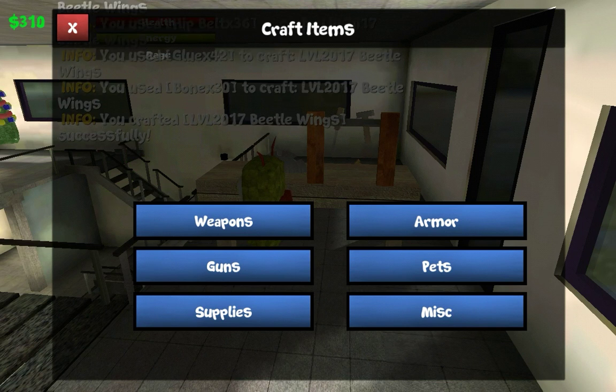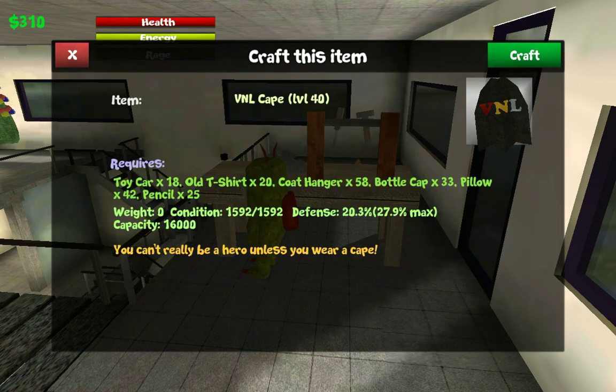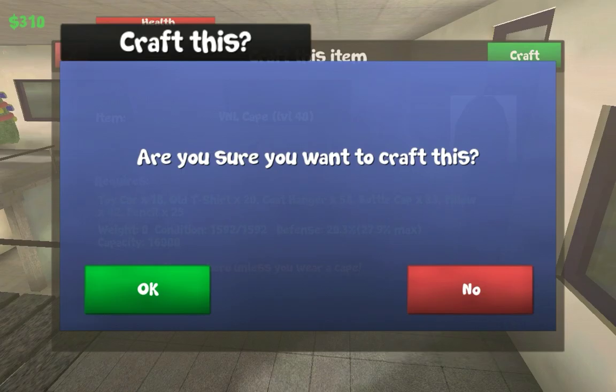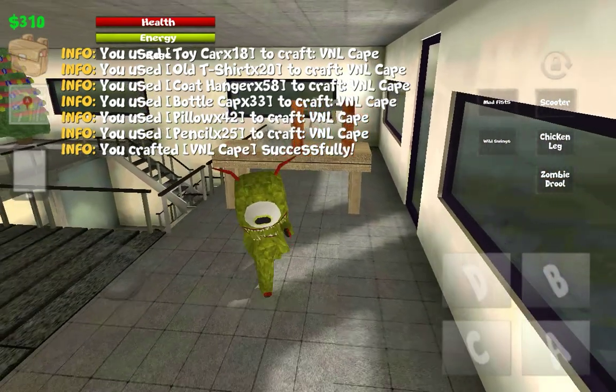Then the thing that everyone hates the most - the Glitch VNL Cape. I want to put it to the test: is it actually glitchy or is it just a player thing? I've never even had one in this game, so I can verify and report to VNL. This VNL Cape needed 18 toy cars, 20 old t-shirts, 58 coat hangers, 32 bottle caps, 42 pillows, and 25 pencils. Let's craft this bad boy. That's really nice right there.